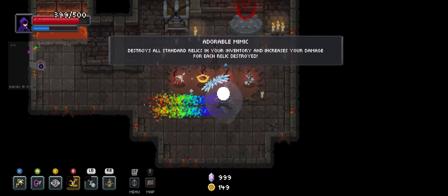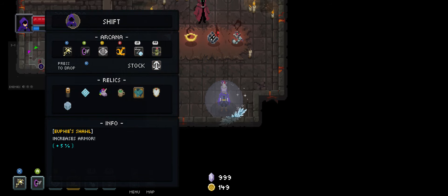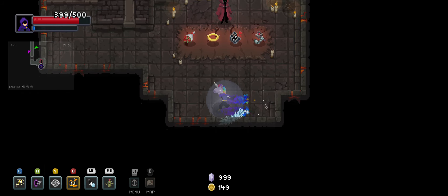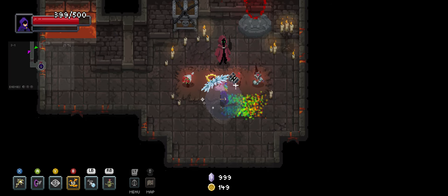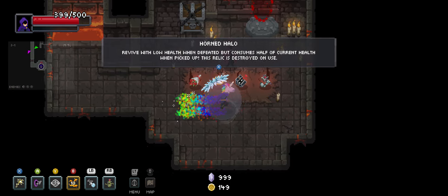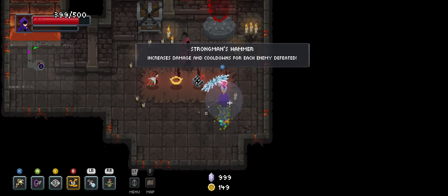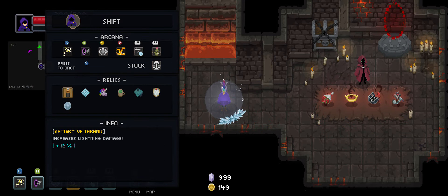Hi Osa, what do you have? Adorable Mimic. What could I stand to give up for it? Oh, this is new — Strongman's Hammer. Increases damage and cooldowns for each enemy defeated. Wait, does that count when you pick it up? Does it only count for each enemy after this, or does it count all the enemies I've slain beforehand? I'm going to say that's one of those things you want early, because that's typically how they work.